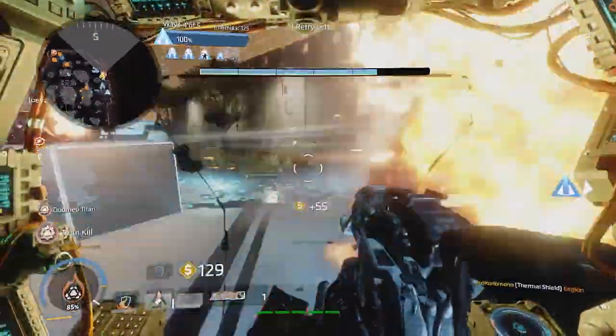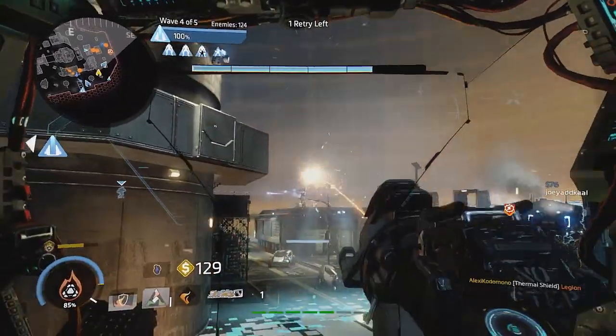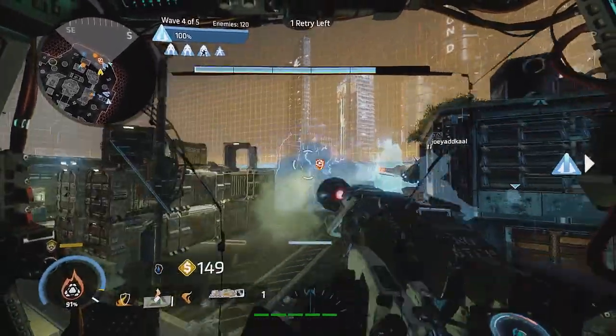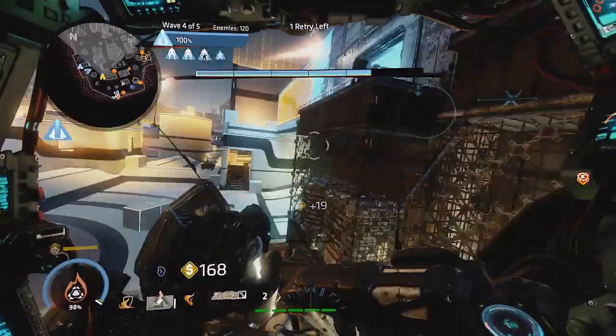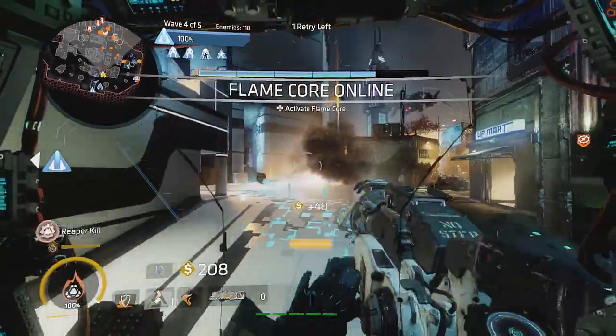Ion works well as a distant roamer, dealing with approaching titans and rooftop reapers. Ion is very capable of taking out the mortar titans as well, since their low initial attention to you is enough to put one in doom state before they even stand up after setting up. Ion can also approach other titans from behind as they advance on the harvester.